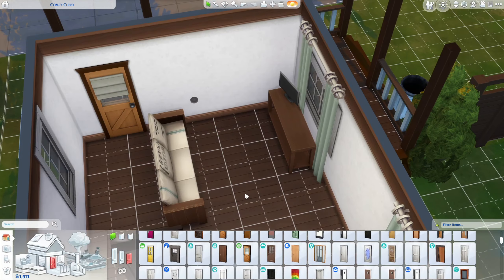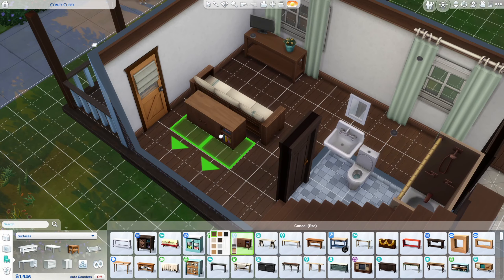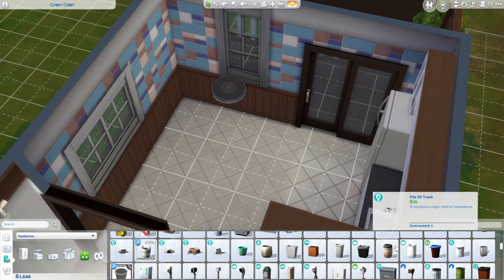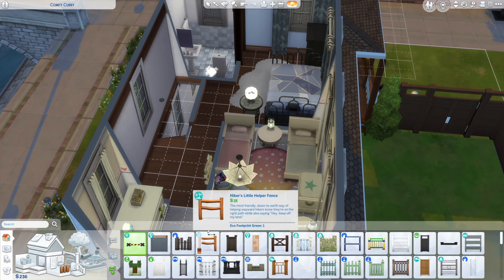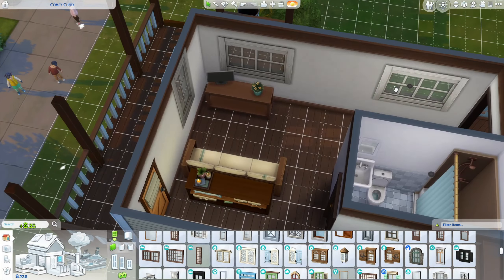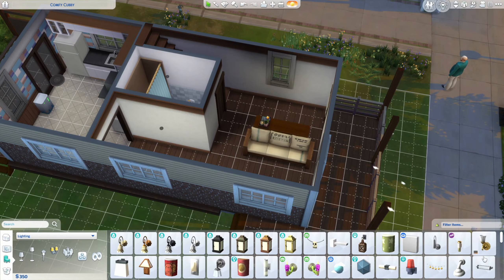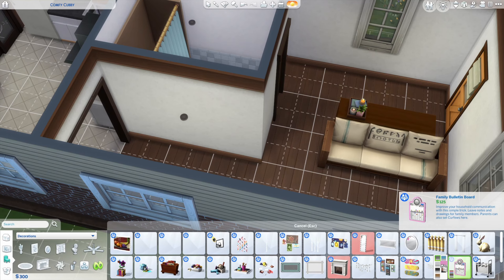That door and the entryway table are from Laundry Day. The console table is base game and the TV is also base game. The curtains may be from Parenthood — they kind of disappear and come back later when I realized I could allocate more simoleons from depreciation. When you have sims in the house while building, after you place them the value depreciates, so when you delete them to replace you don't get as much money back. I like having play-tester sims on the lot so I can test things without loading screens.